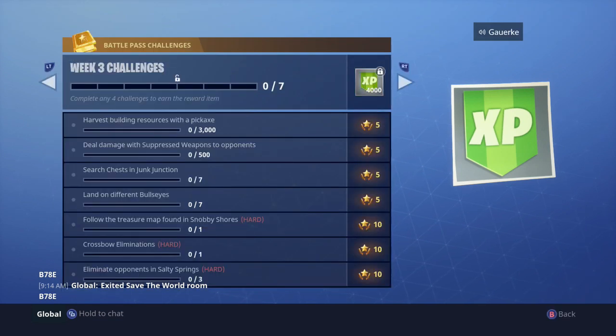The first challenge says harvest building resources with a pickaxe. That's pretty self-explanatory. You could probably just go right into Wailing Woods and start hitting trees all day — that might get it done real fast.